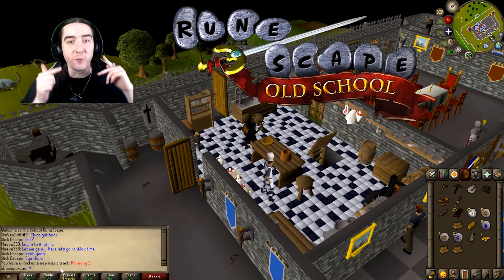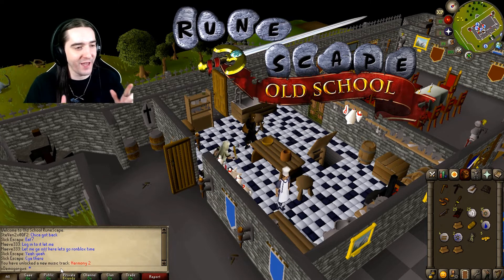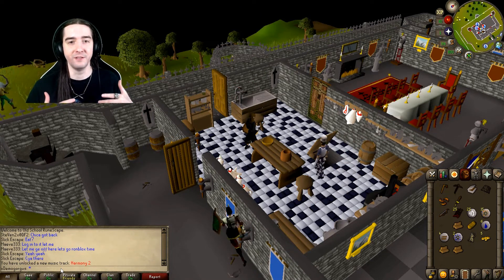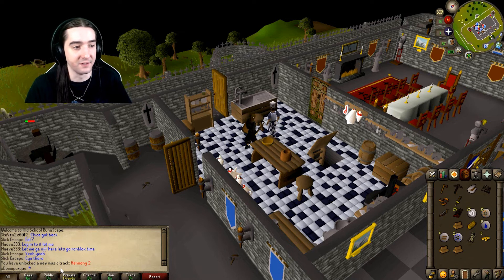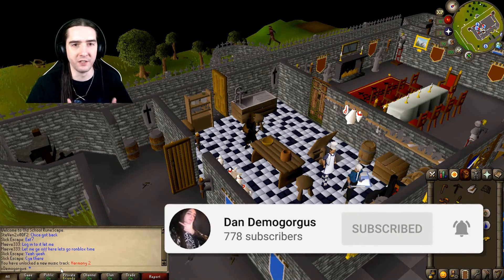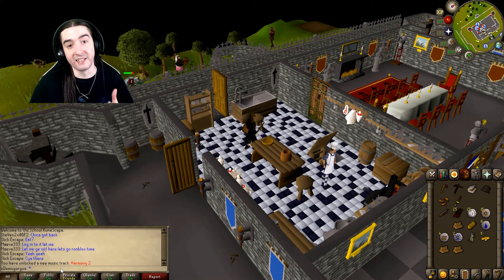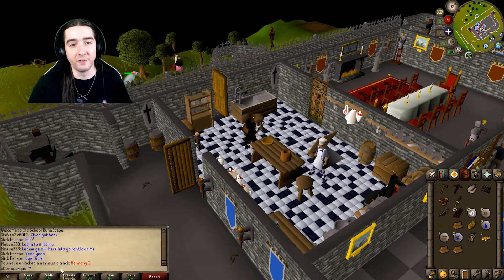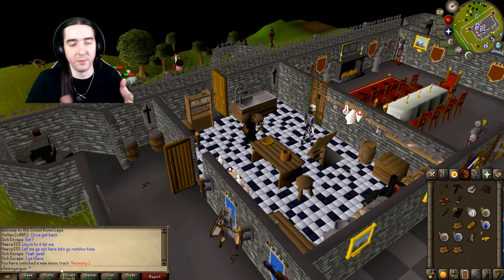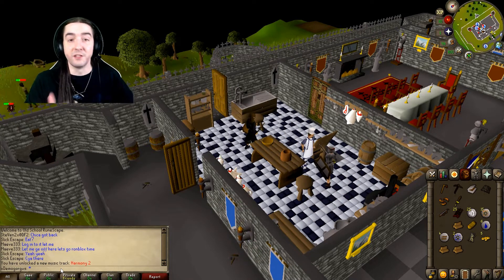Hey everybody, my name is Dan Timogorgus, and welcome back to RuneScape! Back at it again with some old school RuneScape. In the last episode, we only did the first quest — the Cook's Assistant for the Duke's birthday. Leveled up fighting, cutting trees, fishing, cooking. Just general leveling up, still getting into the basics. End disclaimer: I couldn't get into my old account, forgot the password, so instead of xdemogorgusx it's just xdemogorgus. I just had to do tutorial island and the Cook's Assistant again, but we're all caught up and let the journey continue.